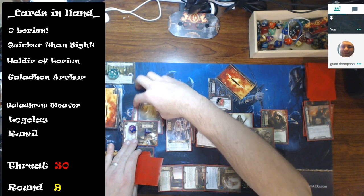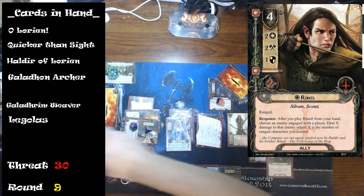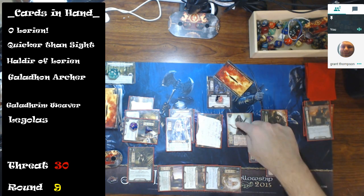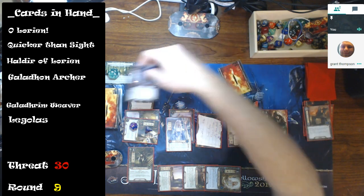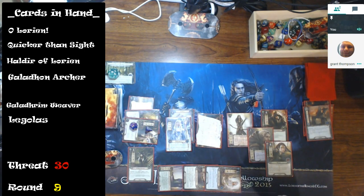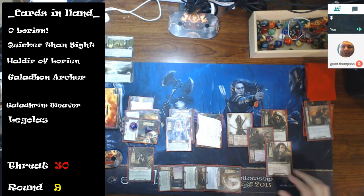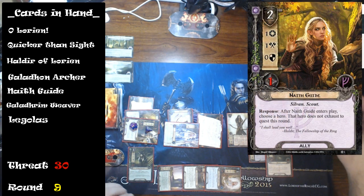Rumil does X damage when played to anything engaged with me. With four ranged characters, this guy takes four damage and dies before he even attacks — that's direct damage regardless of defense. The shadow card was Necromancer's Reach — there are three copies total. And now Stage 3 has a special effect: you reveal an additional card from the encounter deck each quest phase, but you do not make mandatory engagement checks.